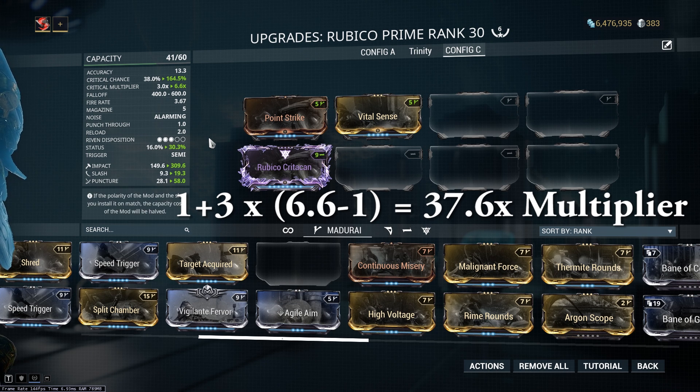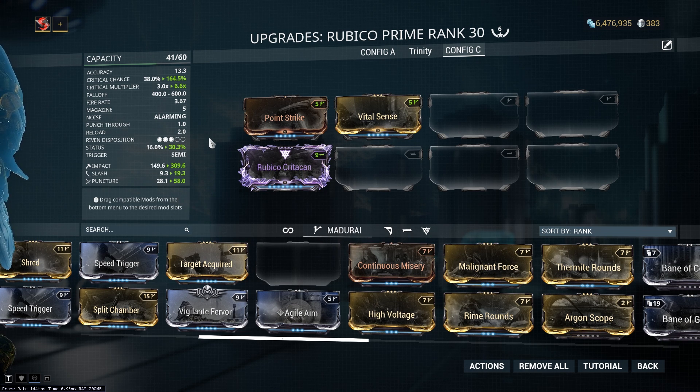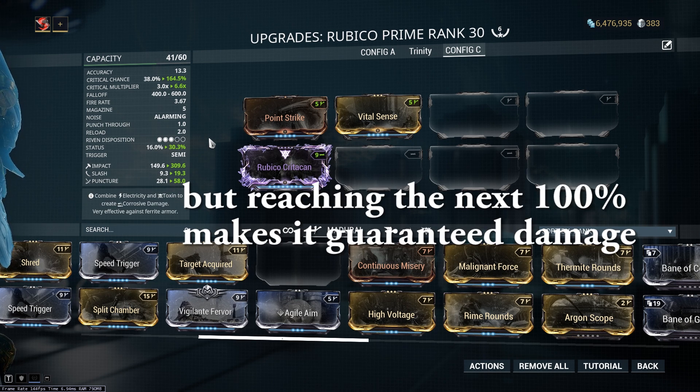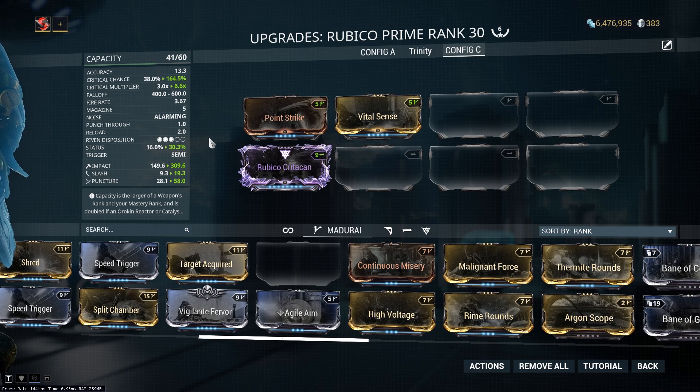By having different crit tiers, Warframe creates different breakpoints for crit chance. Every 100% crit chance you get is what I call a soft breakpoint — even though having more like 160% is still good, you want to have 200% if possible, just to guarantee that extra damage. This is why on Eidolons, people run Harrow in conjunction with the Rubico Prime to get that extra 50% crit chance, putting you over the 200% marker. Something like an Adarza Kavat will also accomplish the same goal.